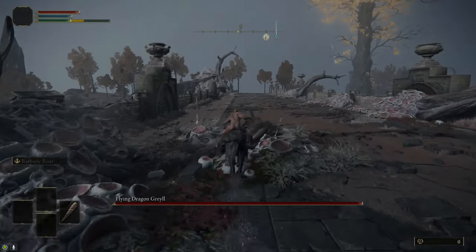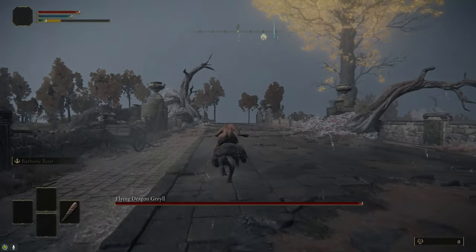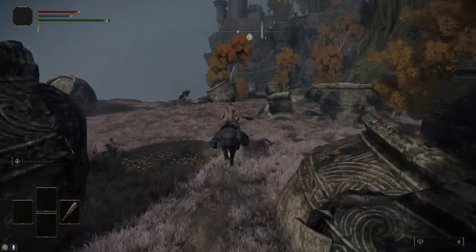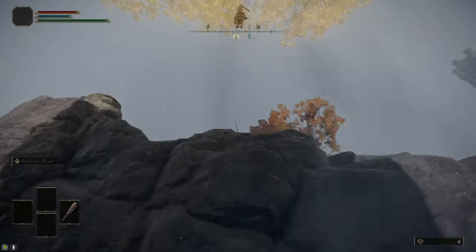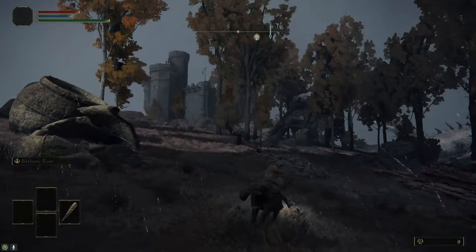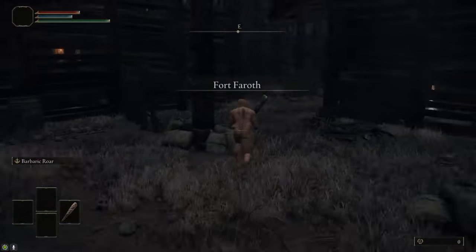You can just run past the dragon. He almost never hits you if you just sprint past him real fast, but if you die then you respawn at that Site of Grace anyway, so it's not a huge deal. Then we're going to go past the Minor Erdtree, go around behind it, and jump up the Spirit Spring onto the cliff. You'll be able to see Fort Faroth is right ahead of us, so that's where we're going. Make sure you grab the grace outside of Fort Faroth because we're going to be coming back here later.